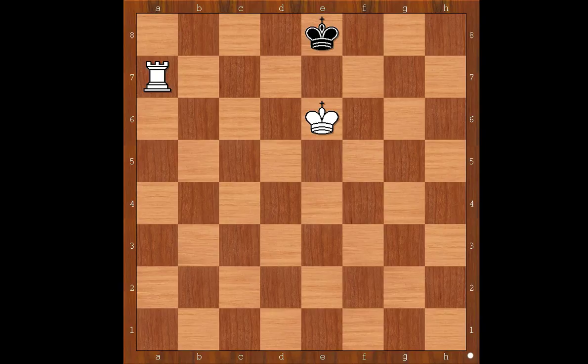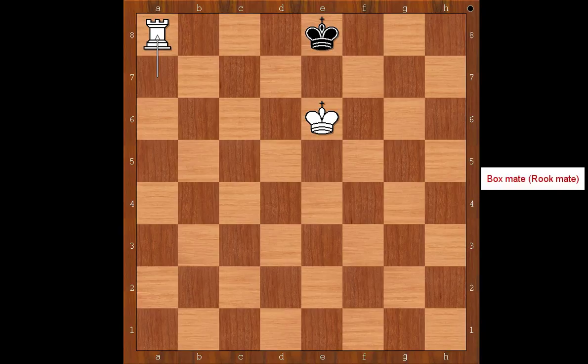Box mate, or rook mate. One of the five basic checkmating patterns. Rook to a8, checkmate.